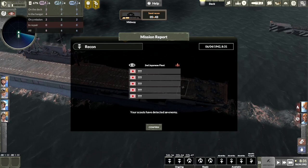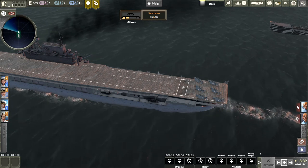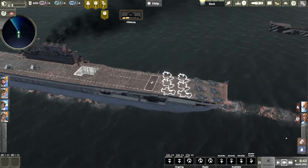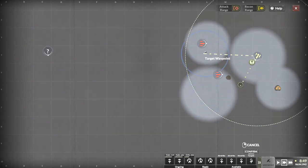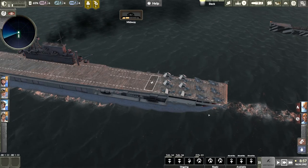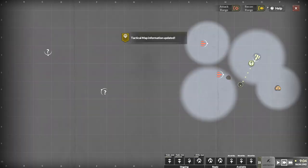All right, we found somebody — found the second fleet. We'll go dive bomber. And we found the first fleet as well — good. Do two dive bombers, identify targets. Let's do this one first since it's close. Okay, point — launch.